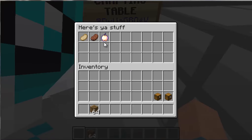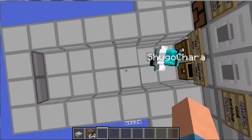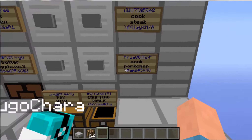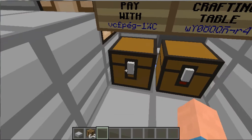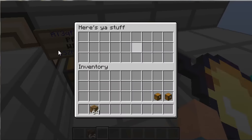The items will come out here. And this vending machine is so awesome. For example, if I wanted to buy a cooked pork chop — the item is ready — if I place in something different, like a stone slab, it will take the item but it won't give it to me.